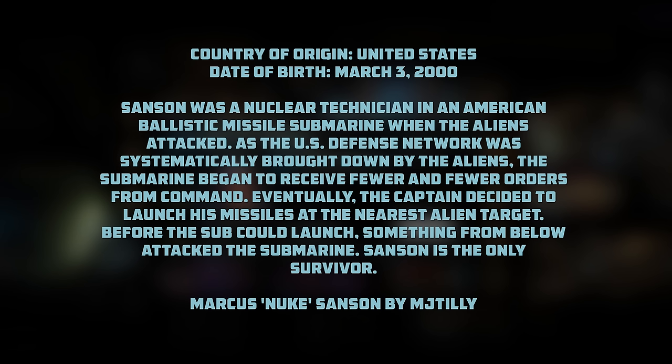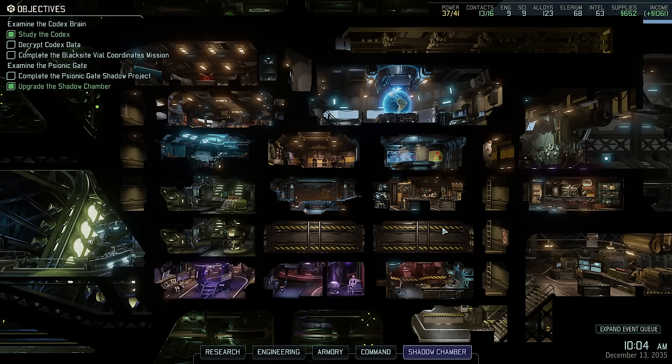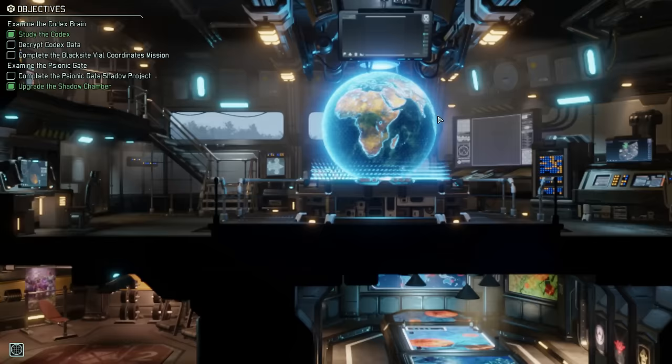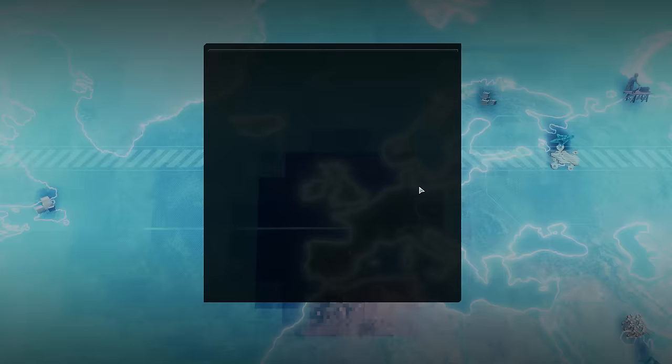Sanson was a nuclear technician aboard an American ballistic missile submarine when the aliens attacked. As the US defense network was brought down, the submarine received fewer and fewer orders from command. Eventually the captain decided to launch missiles at the nearest alien target, but before the sub could launch, something from below attacked it — and Sanson is the only survivor. A very fitting biography for a scientist, so congratulations and welcome to the team. If you want to submit a character of your own, there's a link on screen and down below. But for now, let's keep scanning.